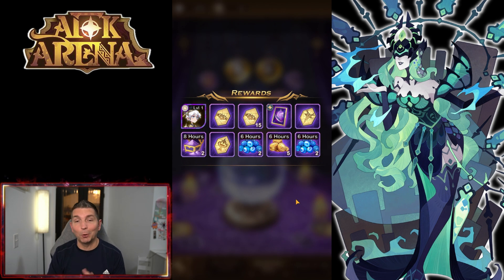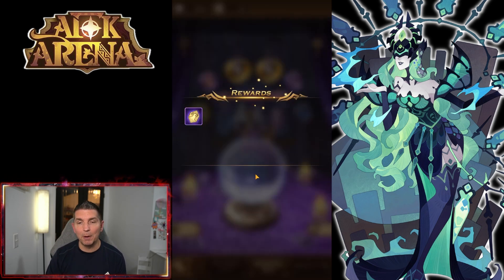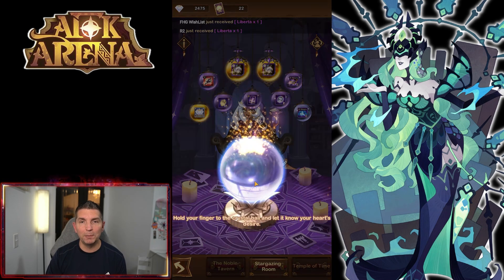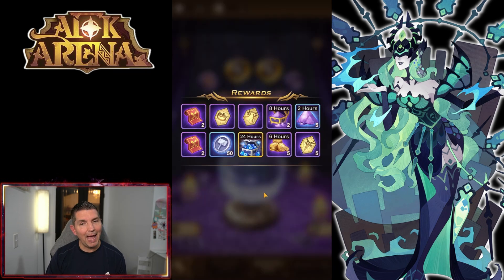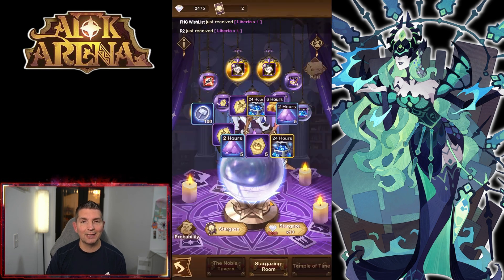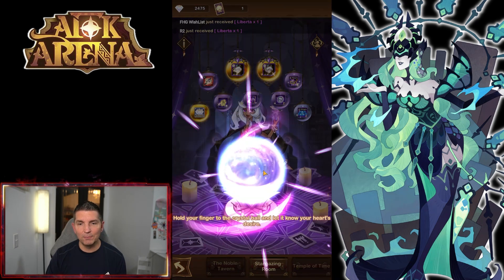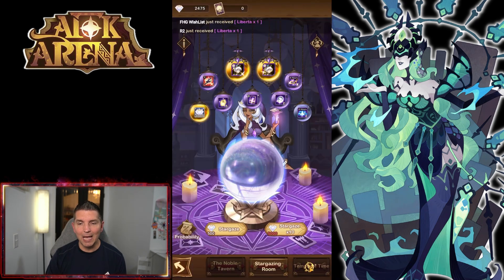We get a copy of Liberta right off the bat, and we get a light bearer scroll — that could be Palmer, which will take him to legendary plus. We need two copies and those two copies will actually take him up to mythic, which would be amazing. Not only that, the resources they're giving us out of here are phenomenal. I'm going to save the rest of my scrolls as we continue to build them out.